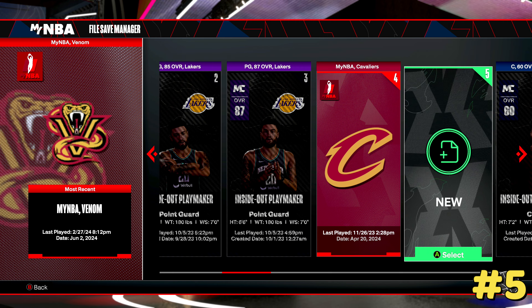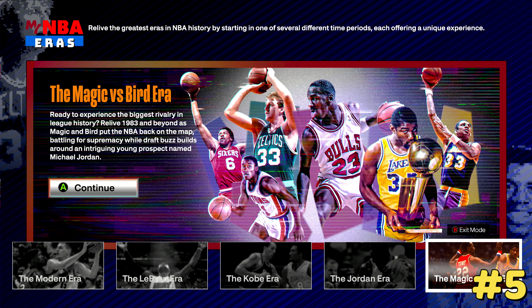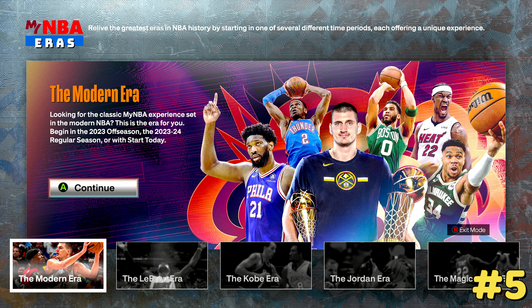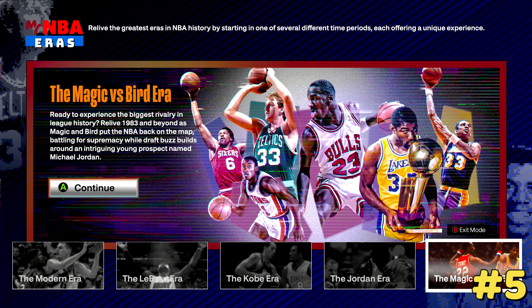Another thing you can do is play in any era. You can do all these things I've been telling you in any era when you create a new My League. Want to do My Career online with friends in the 1983 era? Do that. You want the Jordan era in '91, the Kobe era in 2002, LeBron in 2010, or the current era — you can do all of this in different eras, which is always a lot of fun. You can create your friends and family and put them in the 80s. The eras feature is crazy — Madden doesn't have something like this, and they really should learn from 2K.